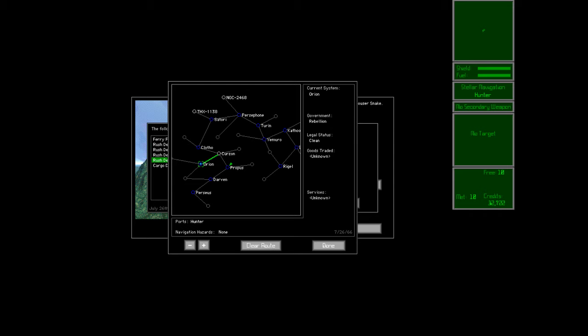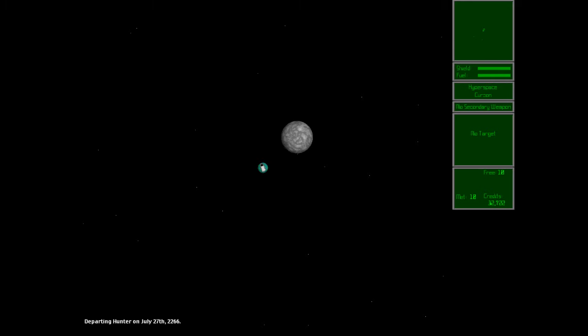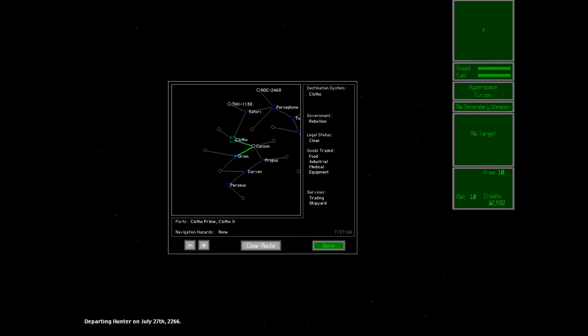Can I do the route here? Excellent, let's accept that — oh, not enough cargo. If I get rid of my metal I can take it. What's a rush delivery of luxury goods — we're out of caviar curry? But it takes days and weeks to cross the galaxy in this game, so it would not be fresh at all.